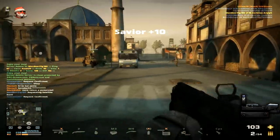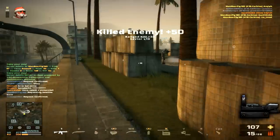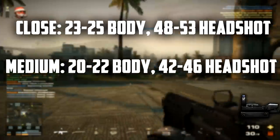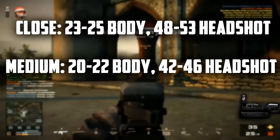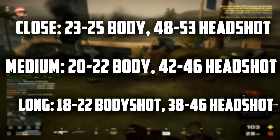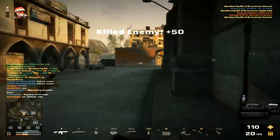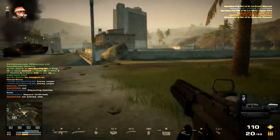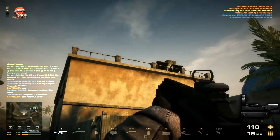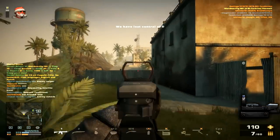The damage of the 416 carbine is nothing stellar compared to the M4, but here are the numbers. At close range it does 23 to 25 damage for a body shot and 48 to 53 for a headshot. At medium range it does 20 to 22 for a body shot and 42 to 46 for a headshot. At longer ranges it drops to 18 to 22 body shot and 38 to 46 headshot. This is actually one damage higher overall at longer ranges than the M4A1, which is a small but notable advantage.